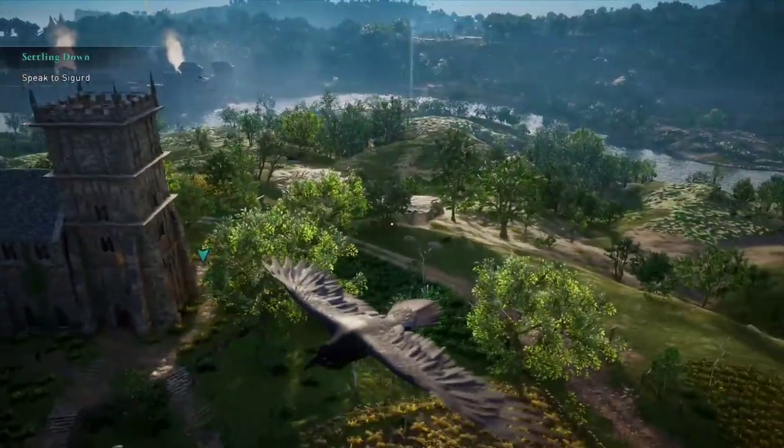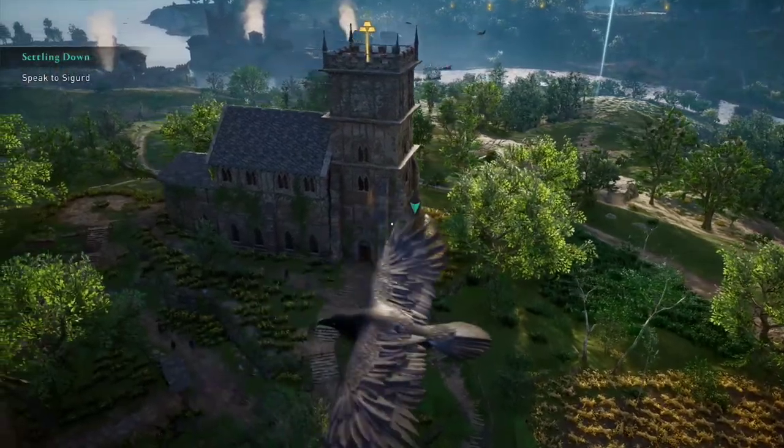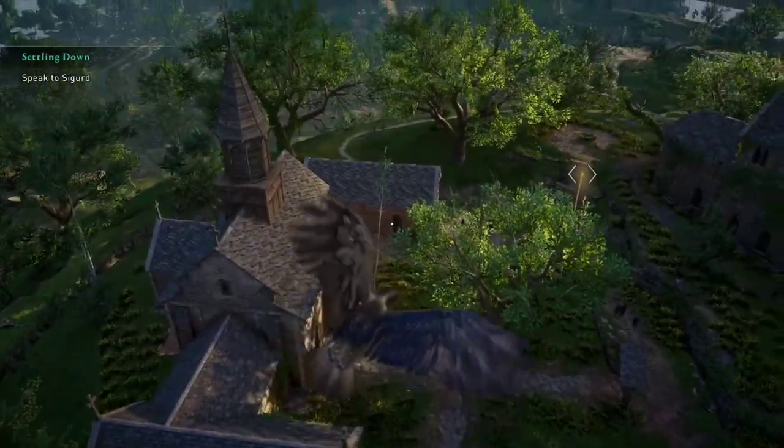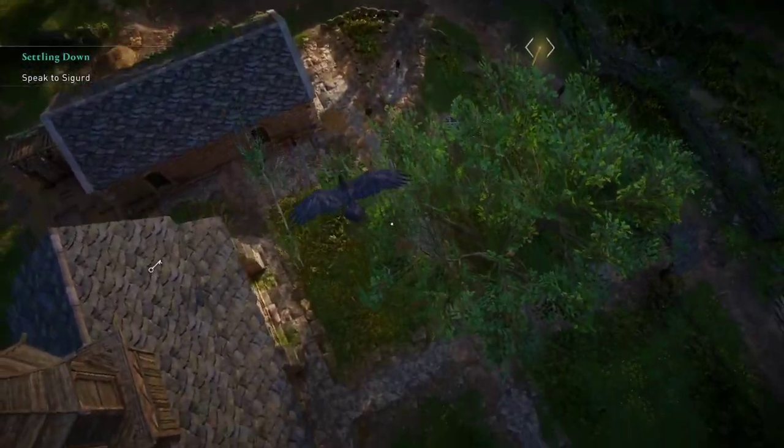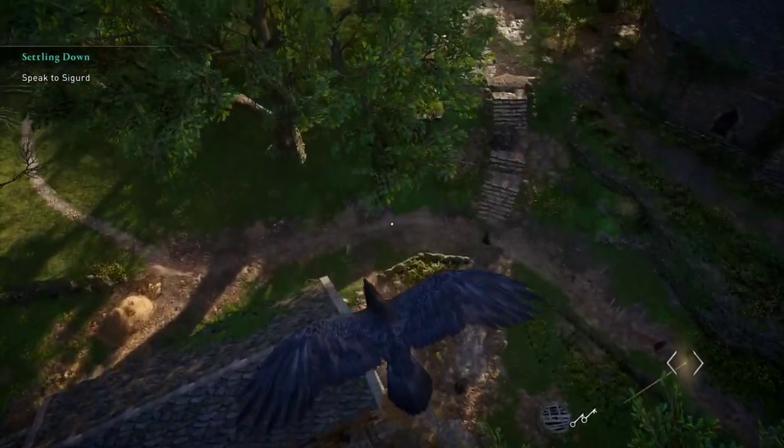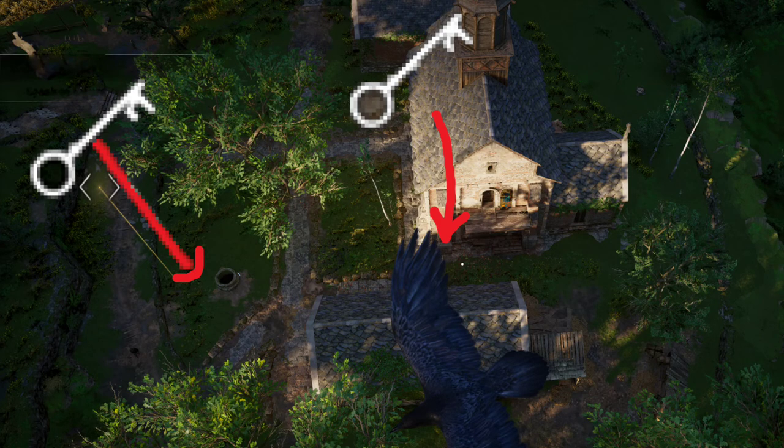After doing some scouting with the bird or the raven, you can see the treasure right there. We will notice there's a key in this building here, and if we go a little bit to the side, we'll notice there's another key. That's a better view right there — so there are basically two keys we need to get.